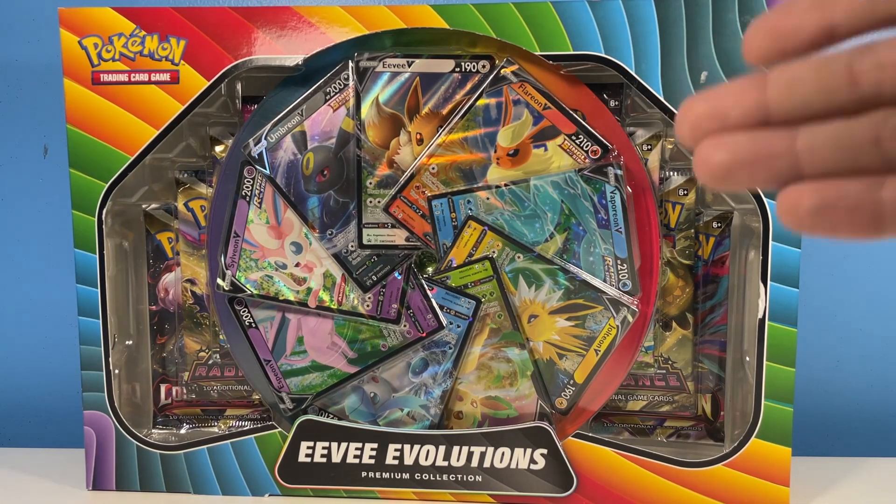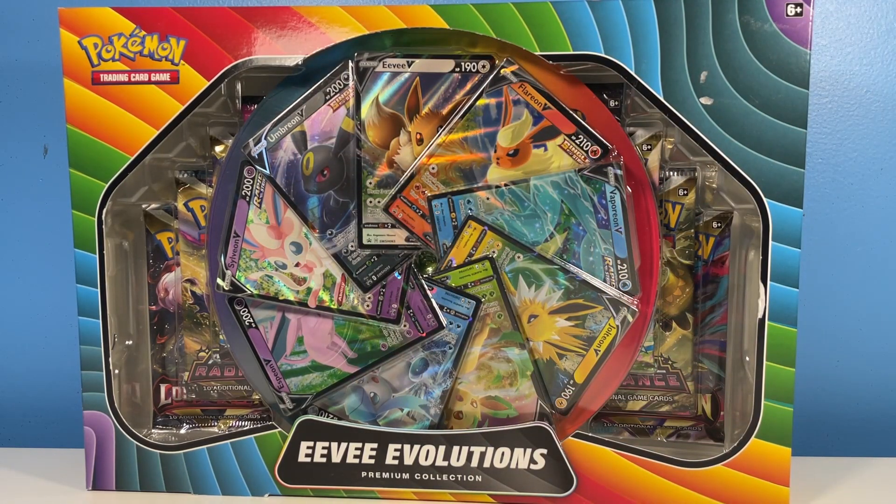This box has been out for a while now, but I haven't gotten into it just now because it was like $70, which is really overpriced. And I think GameStop realized that as well since it went on sale for about $50, which is a steal since you get all 9 Eeveelutions in their V-Forms.